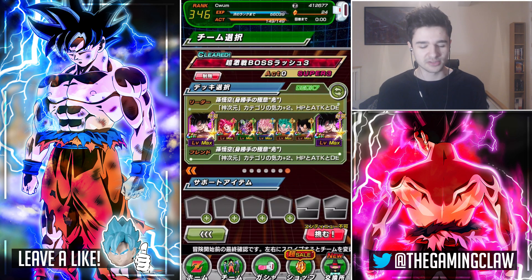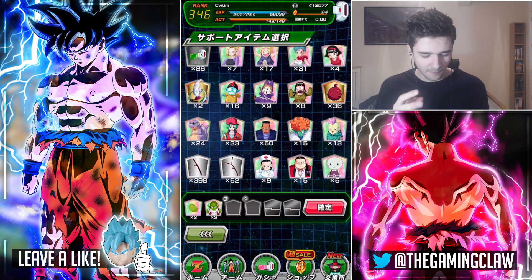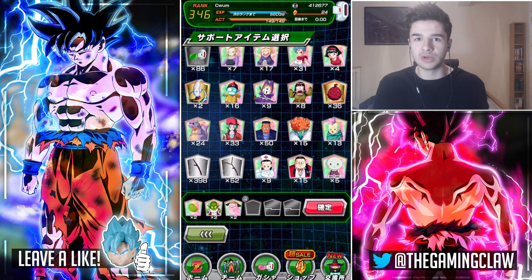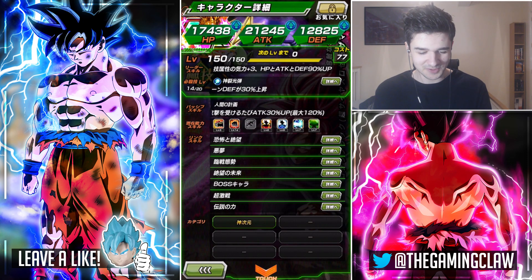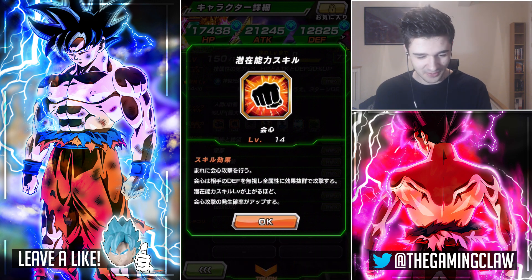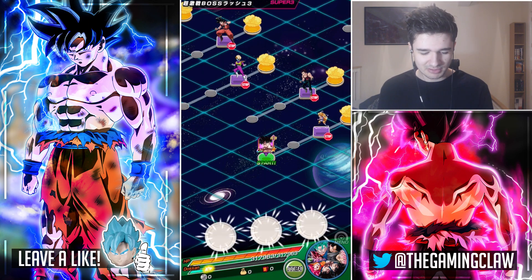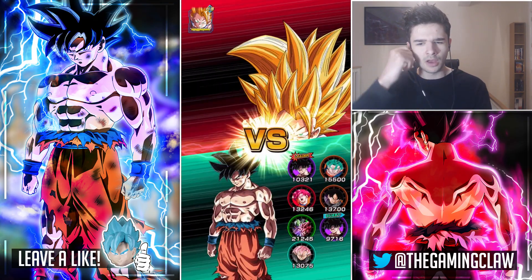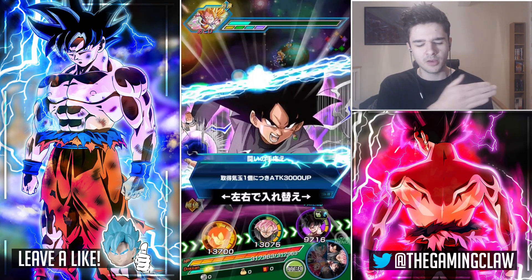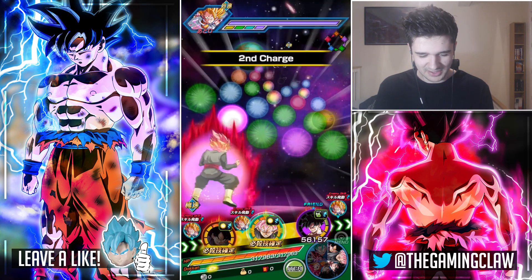I think this is legitimately the first time where I'm sitting there like, you know what, I feel like taking on Boss Rush with this team — because normally I would do it just to show off teams. I went ahead and fed my deep Goku Black into the LR, which means he now has level 14 crits. Honestly just a great decision; after using him once, he's been an absolutely phenomenal unit. And our health is crazy high as well — over 300,000.